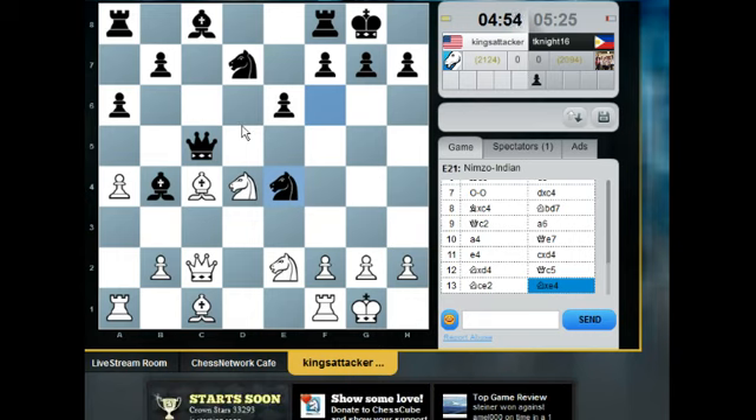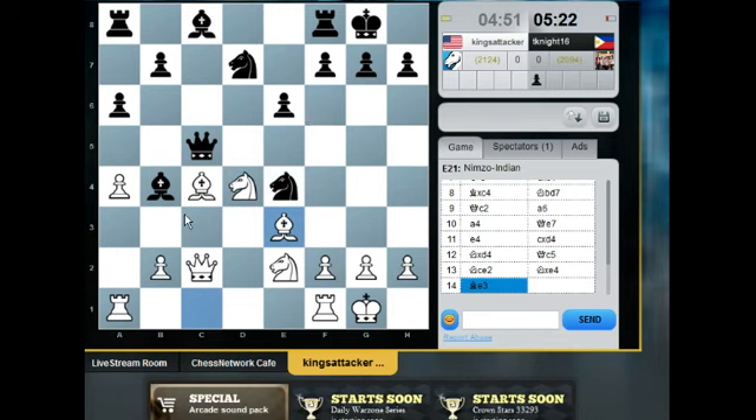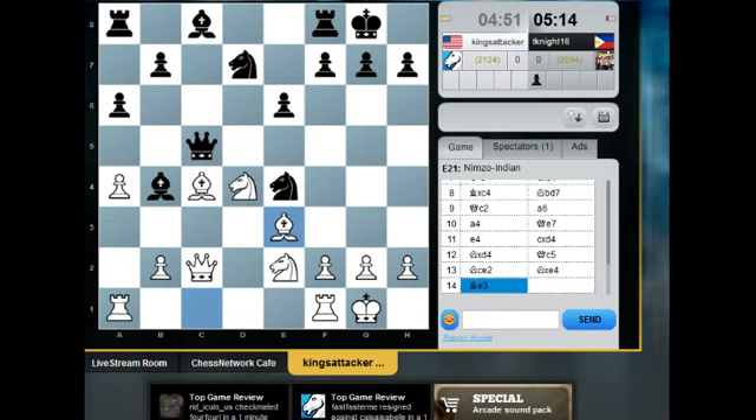The idea is knight takes e6, pawn takes, bishop e3 — I'm developing my bishop and getting ready to put my rook on... A1 to c1, so this looks good. He played bishop e3, so he missed knight takes e6, I think. Those are the type of tactics you have to look for when there's all these pieces going — desperado tactics, discovery tactics, checks, pins, forks.